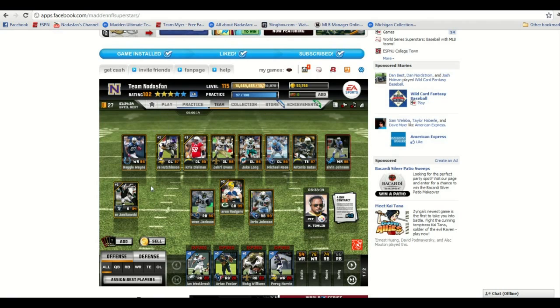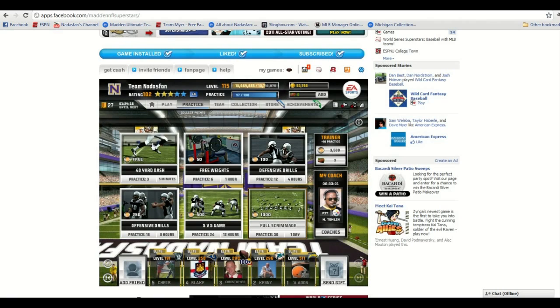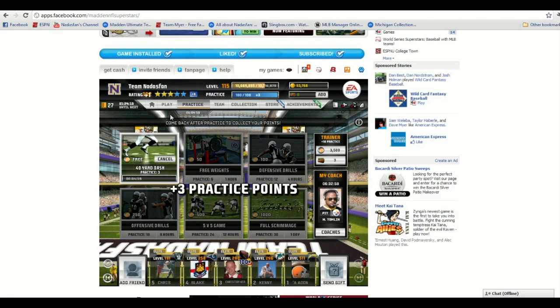With full practice I'm at a 103 rating. For Elites, I've got Hutchinson and Dealman both from Complete an Elite, as well as Janikowski the same way, and the plus-three Aaron Rodgers from finishing season three. Practice is done, so we're up to a full 100% and I'm a 103 rating.